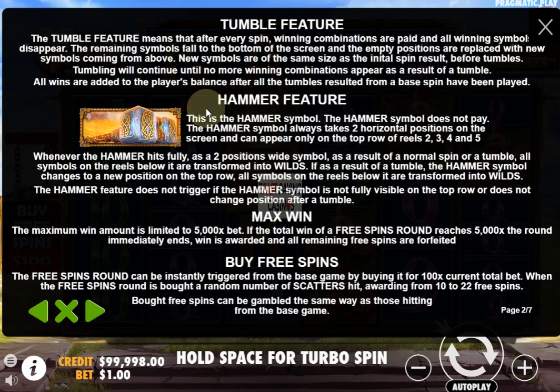The Hammer symbol does not pay, always takes two horizontal positions on the screen — appearing on the top row of reels 2, 3, 4 and 5. All symbols on the reels below it are transformed into wilds when it falls. And if it moves during a tumble because it didn't pay the first time, it will do the same again — it will just move leftwards.